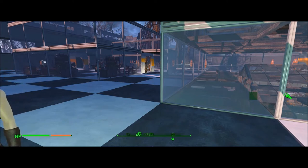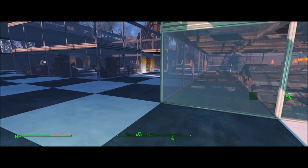I had Grey Garden set up with 35 food, lots of water, defenses, and 6 droids. I didn't go there for a long time, and when I went back I was thinking there'd be loads of water and food. Nope — there was basically one day's worth of food and one day's worth of water.